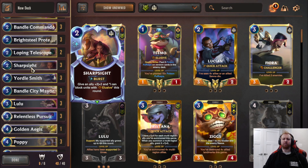Sharp Sight is good offensively and defensively. You can use it to push damage, win combat trades, or use it to survive removal. Like if they target your Poppy or Lulu, you can just Sharp Sight to keep it alive and push for damage.